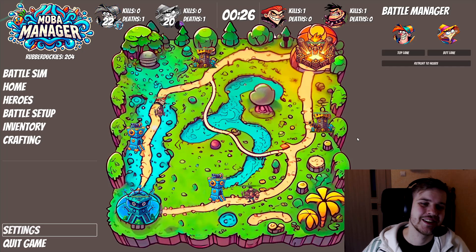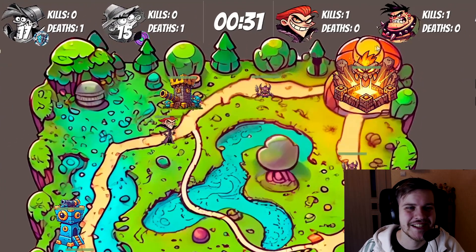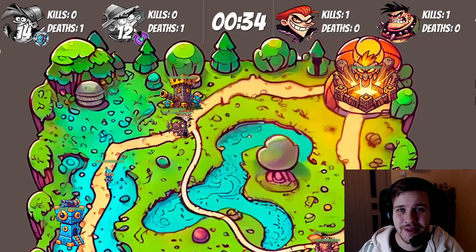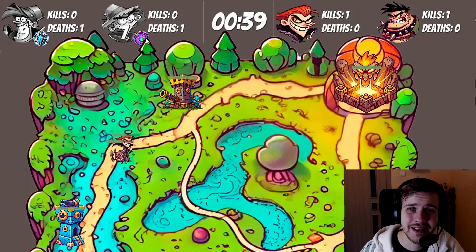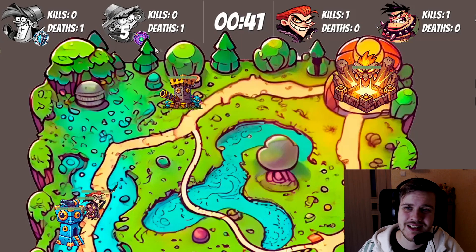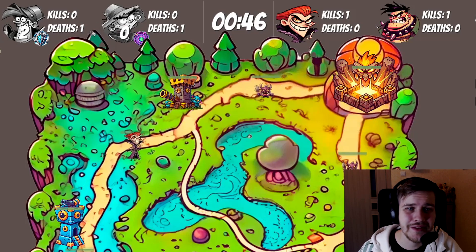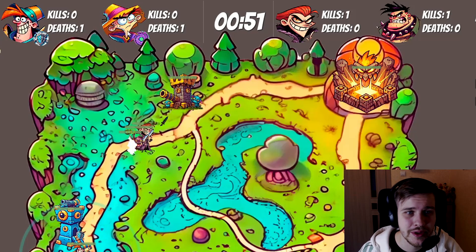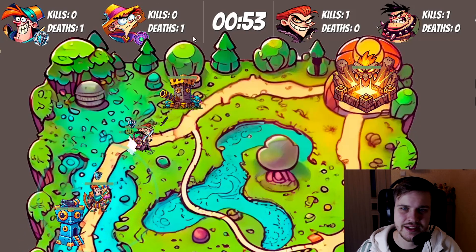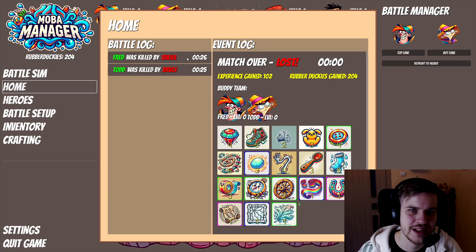Let's jump right into the visuals. The first thing you'll probably notice when you look at the game is the top bar, which I am very happy with. You can see the death timer and if the hero is dead, they are grey. It also showcases their ability and when they use it, it shows it on cooldown. It also shows how many kills and deaths they have. If a minion or tower kills the hero, the deaths and kills won't line up, but you can always go into the home screen and see who killed who.